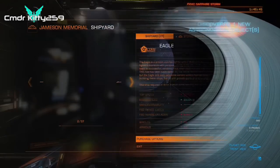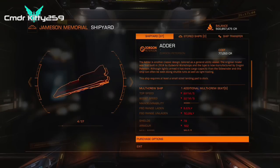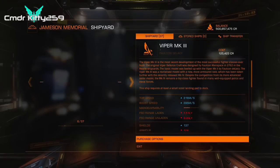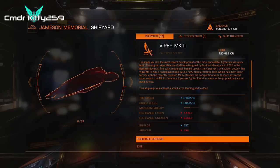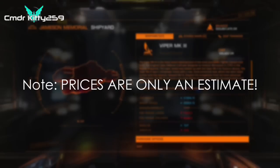The Adder will set you back around 1.9 million credits and is a great multi-role starter ship. You can do quite a lot in this ship, although I would recommend mostly data and cargo runs. You can have up to 22 tons of cargo with the largest shield generator equipped. The Viper Mark III will set you back 2.5 million credits, making it the most expensive of these three, but it's a great combat starter. Combat can be risky though — I'd recommend it only if you have another commander helping you start out. Note: these prices are only an estimate, so save up a bit more than I suggest before buying.